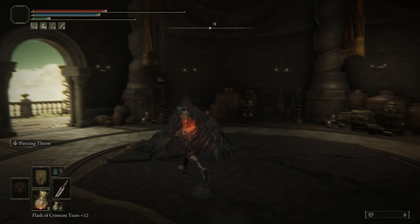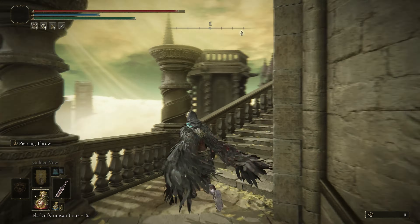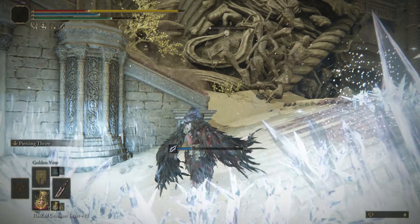Make your way up these steps. There's one enemy here to the right — just run past him, run up these stairs, and across this rooftop. That guy might kill you too.